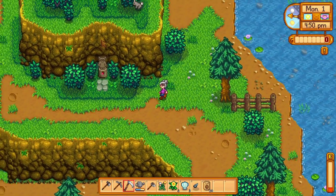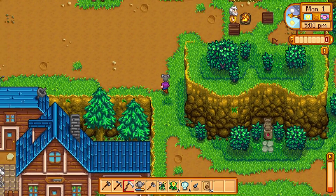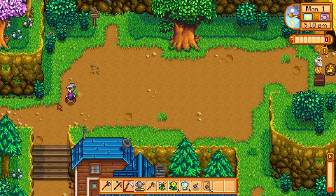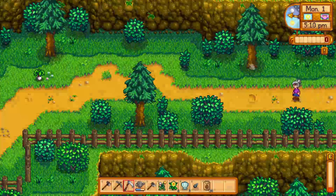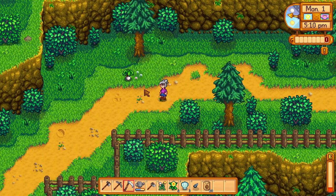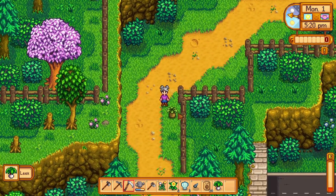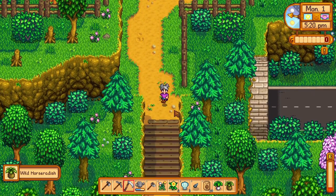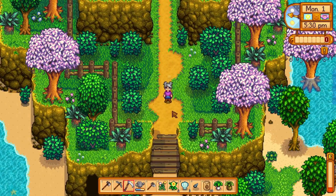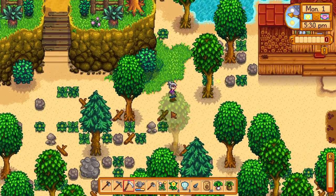Where are the plants? Been a hot minute — I don't remember where all the foraging spots are. I think there's some over in this area — I was right! There's a leek. Hello there, you're mine now, I'm going to take you home. Wild horsetail ash! Well we got some things from it, so not too terribly bad.